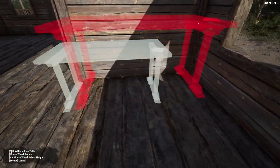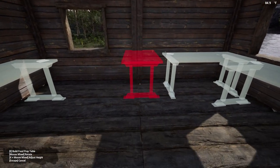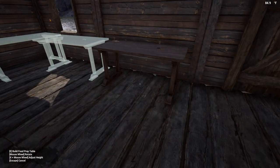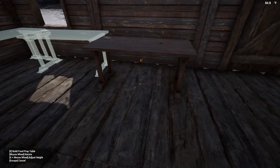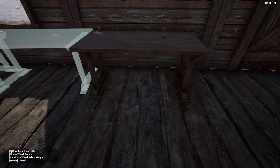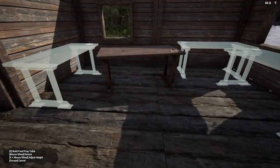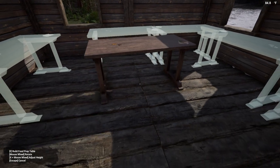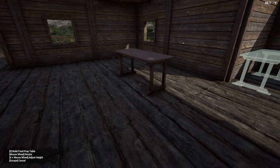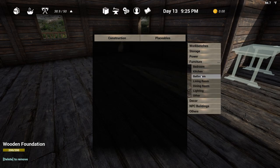We'll do the food prep counter here. I'm actually going to wind up moving it over just a little bit. So I'll put the refrigerator here. And then the sink here, the stove somewhere along this section, as well as some more counter space. And then some more counter space over here. That should be a good basic kitchen, right? And then I don't think we're going to have the tech to do any of this stuff, which is very sad for me.